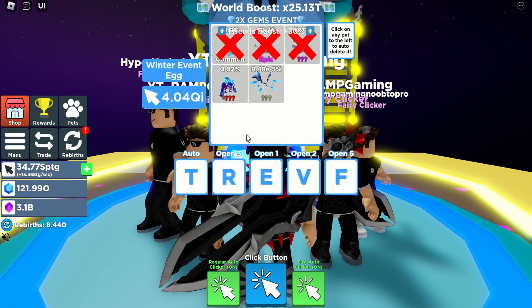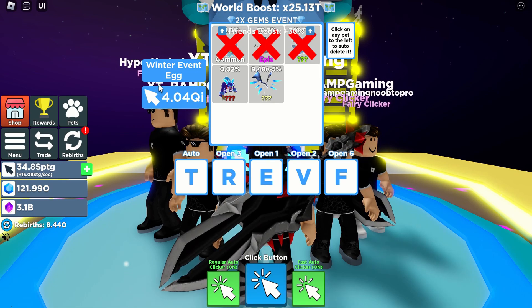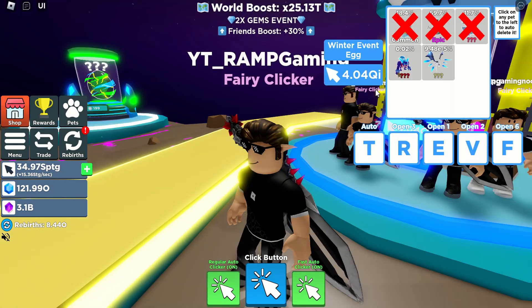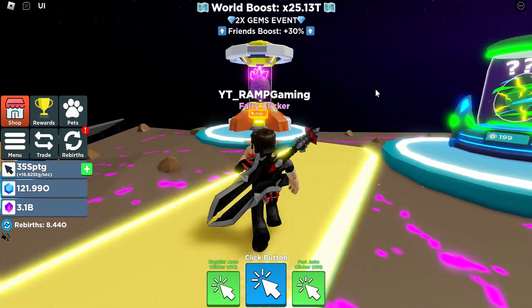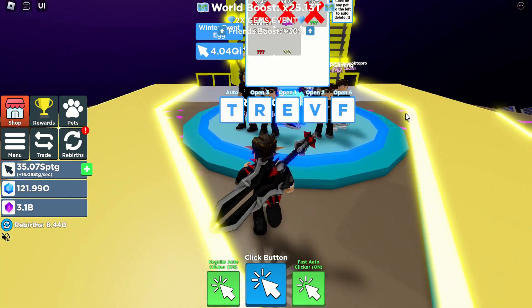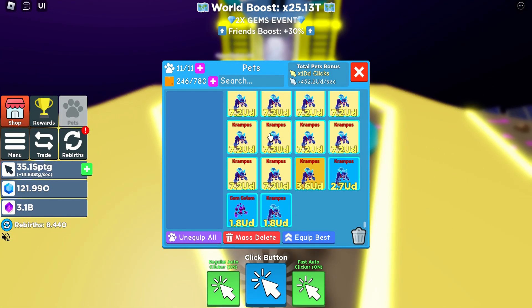Here in Clicker Simulator Roblox game new update, the Winter Event Egg — I think this one is update 53. The secret pet is actually just a stat pet, so I was hoping it was a stat pet like the one from the asteroid egg, but I am now going to show you what I grinded.